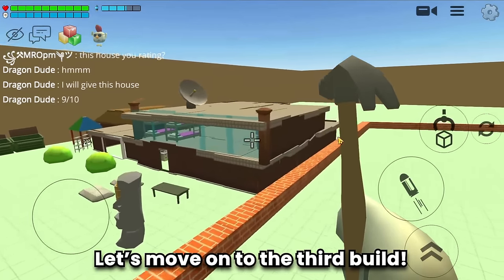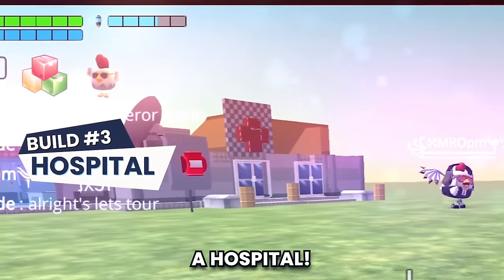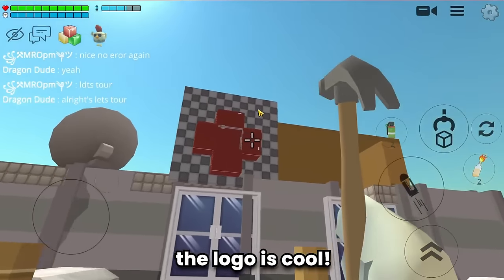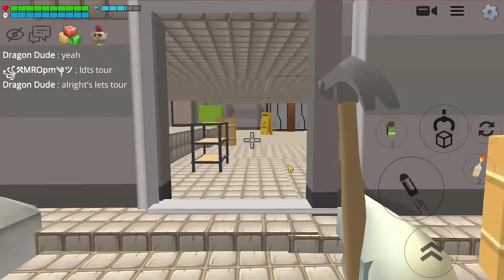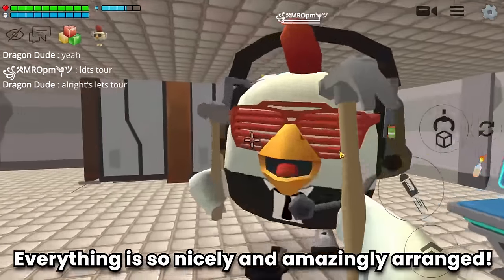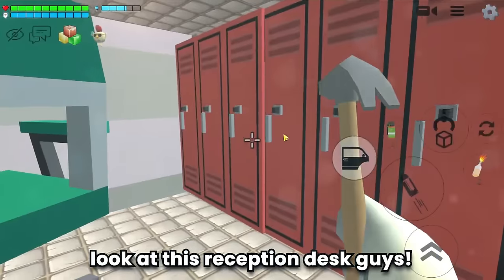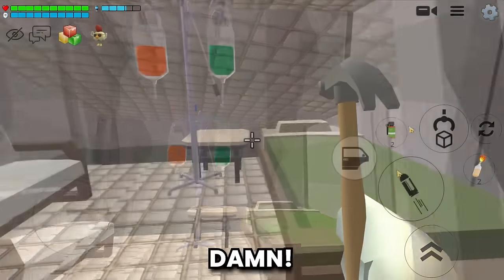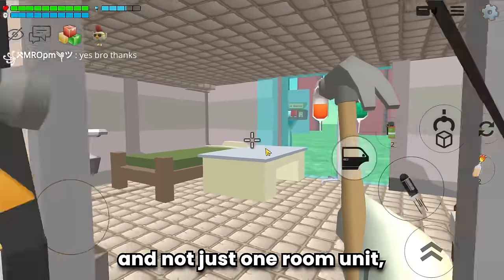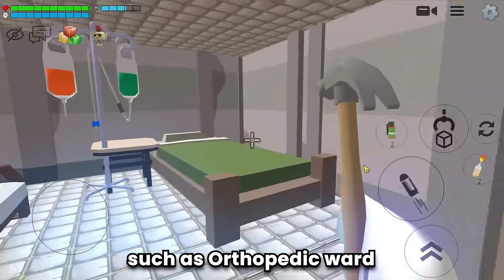Let's move on to the third build - and the third build is a hospital. And Rafif is the builder. The logo is cool. Let's tour inside. Here is the waiting area and receptionist - everything is so nicely and amazingly arranged. Look at this reception desk - it's so detailed. And here is the medical ward. Rafif made it so realistic. And not just one room unit - there are many other unit rooms available such as orthopedic ward, emergency room, outpatient department, geriatric ward, and operating theater.